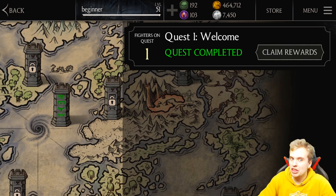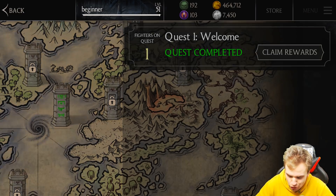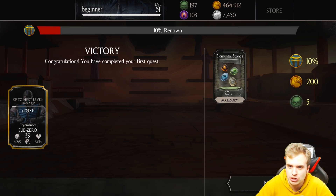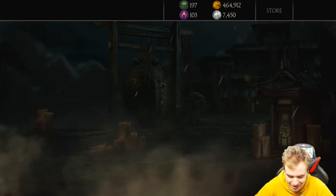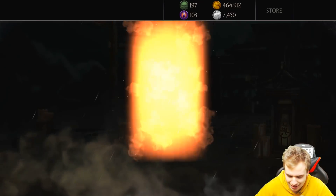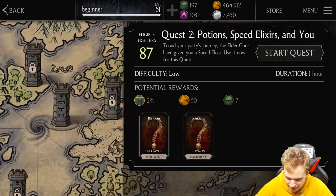Wow, that was fast! Claim rewards — victory! We just won an elemental stone, some stones, some souls, and some coins. That was really nice. What's the next quest? One hour — now it's gonna be one hour.